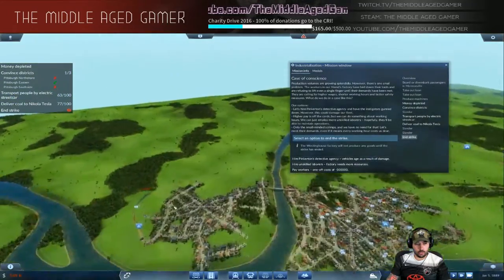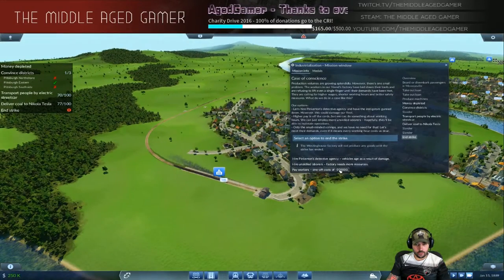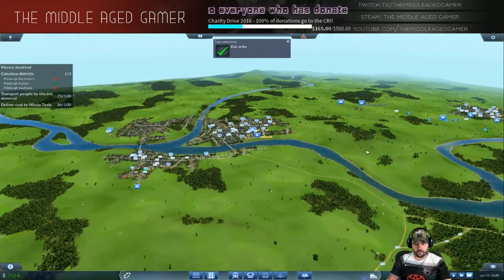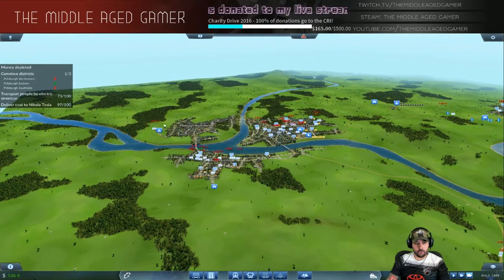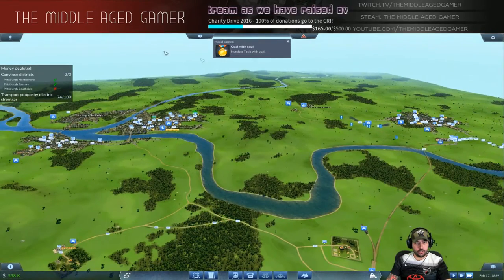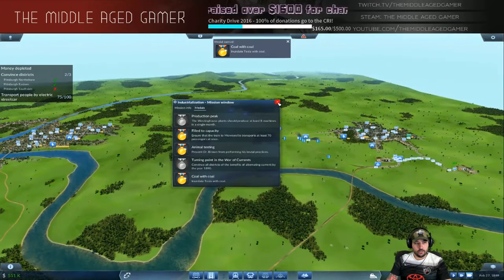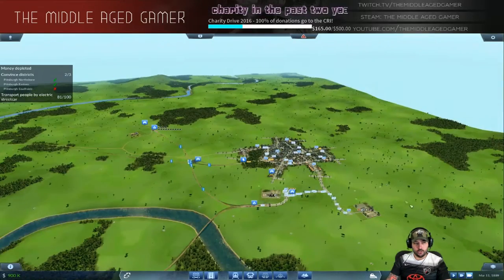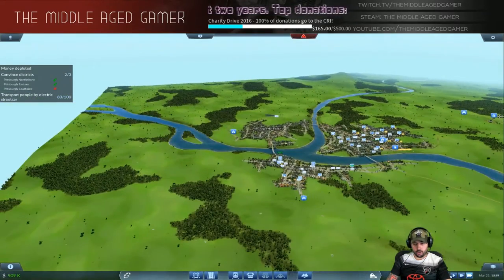There we go! We got the strike. Delivered coal to Nikola Tesla is completed — we've got the Inundate Tesla with Coal medal already. Now we just need the Production Peak — there we go, we got that — and Coal with Coal. Really it's just transporting people by street car that we need next.